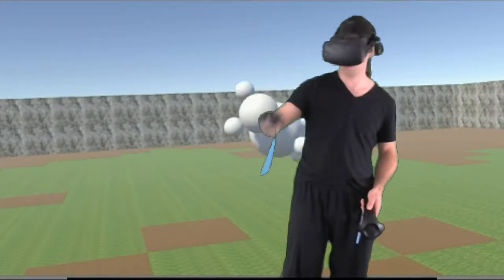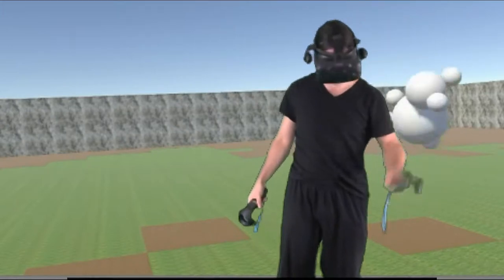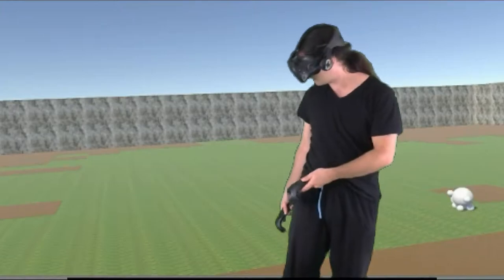I'm going to add some rabbits. I just pull it out of my hat, drop them on the ground, and then rabbits will walk around. Here's the little eating sound effects.